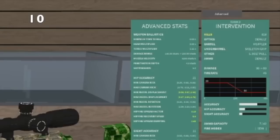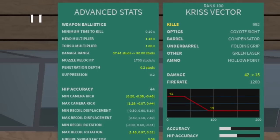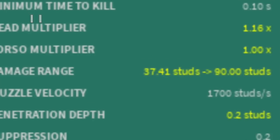In certain guns, such as the Vector and the MP1911, your maximum damage range will increase when using hollow points. This can allow you to increase the 3-shot range on the Vector by a ton, probably like 10-15 studs.